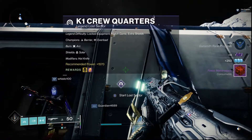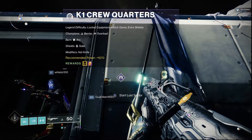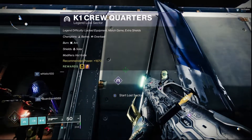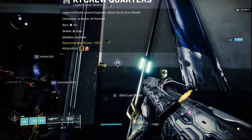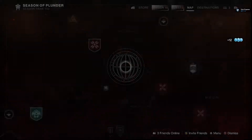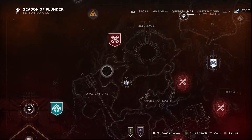Hey guys, Bones here again. We're gonna do K1 Crew Quarters Lost Sector — Master Arc. I haven't done a master on this lost sector before. The champions are Baron and Overload, the burn is Arc, and the shields are Solar. Let's take a look at where it's at — it's right here. All you do is make your way from here, go through this way, up that way.